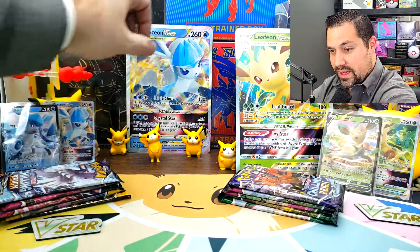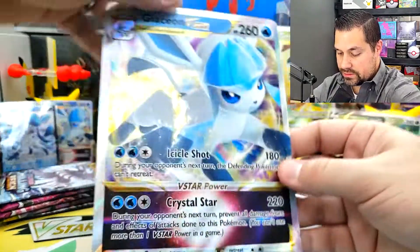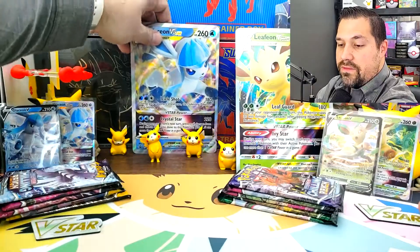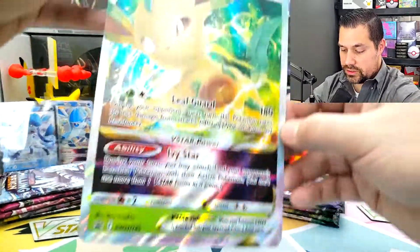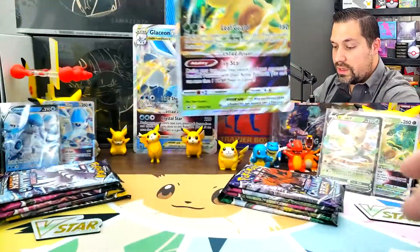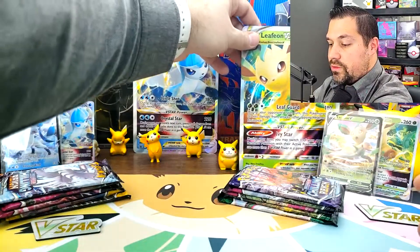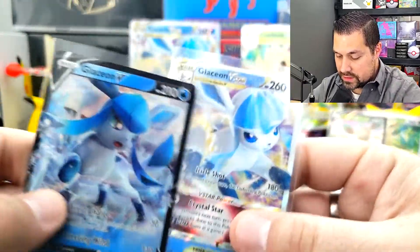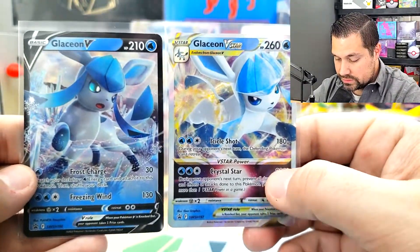So we have the Glaceon V-Star — here's the jumbo card that comes in it — and the Leafeon V-Star, here's our jumbo there. You also get the regular size promos, the Glaceon V and Glaceon V-Star. So we have those two here.